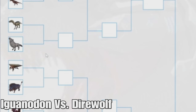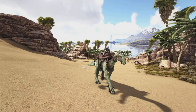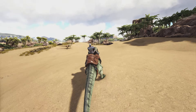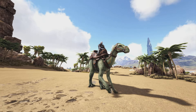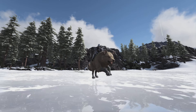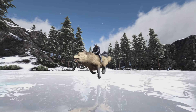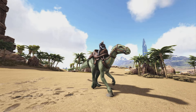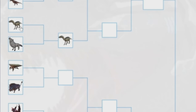After that is the Iguanodon versus the Direwolf. The Iguanodon is really great — it has unlimited stamina on all four legs, it's strong when fighting on two legs, gathers decent berries, and can turn berries into seeds. The Direwolf is also really strong with a pack bonus, deals a lot of damage, can be used for caves, and can sniff out artifacts. But I think the Iguanodon is just a bit better — it's way better early game and the unlimited stamina is great.